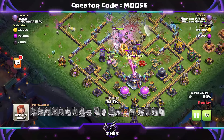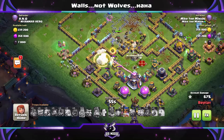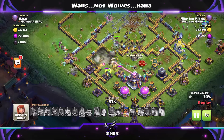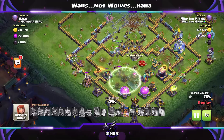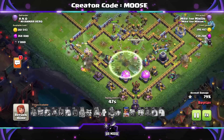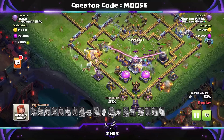The problem with ground attacks at Town Hall 15 is walls — if it's a base with the Town Hall on one side, it can be a bit difficult. The Town Hall with that nasty poison bomb can be quite nasty too, and we've still got Invisibility Spell Towers to deal with.